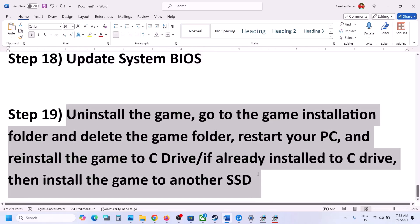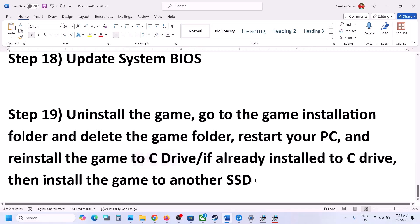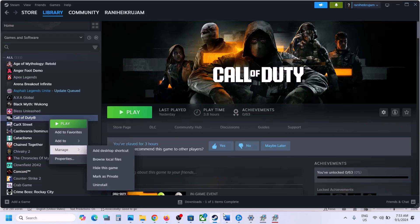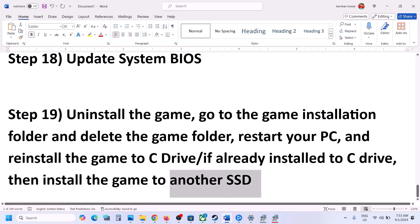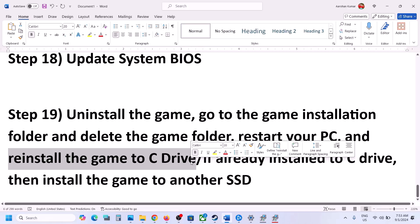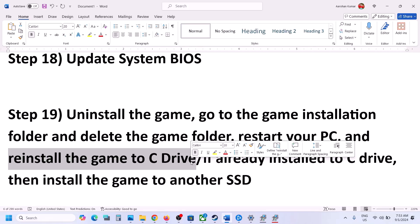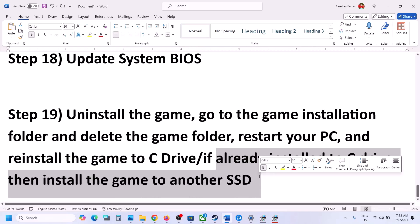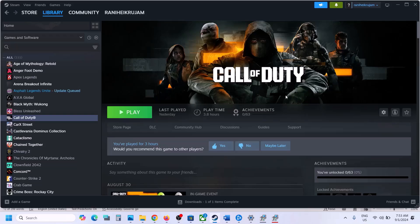If nothing else works, the last step is to uninstall and reinstall the game. Right-click the game, select Manage, then click Uninstall. After uninstalling, go to the game installation folder and delete the remaining game folder. Restart your computer and reinstall the game to the C drive. If the game was on a different drive like D or E, try installing it on C. If it's already on C, try installing it on another SSD. One of these steps should get the game running. Thank you for watching — please like and subscribe.